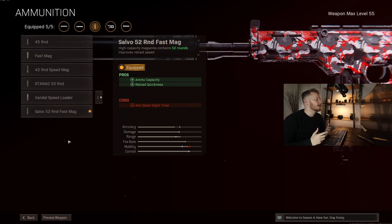Last but not least, probably one of the best things about this gun is the 52-round mag. You can take on two people before you have to reload, which is really helpful in duos, trios, and quads. Although it hurts aim down sight speed a little, this gun has phenomenal ADS speed anyway, so it really doesn't matter.